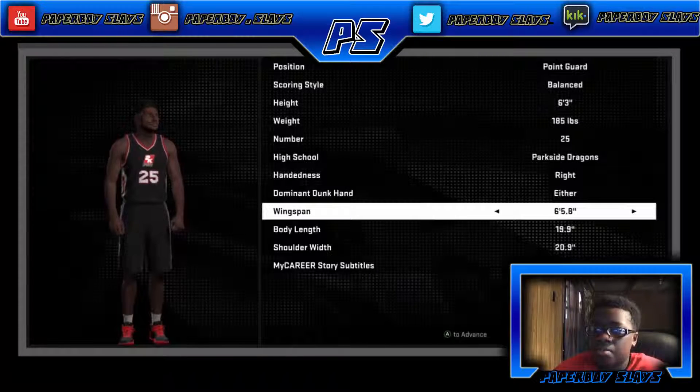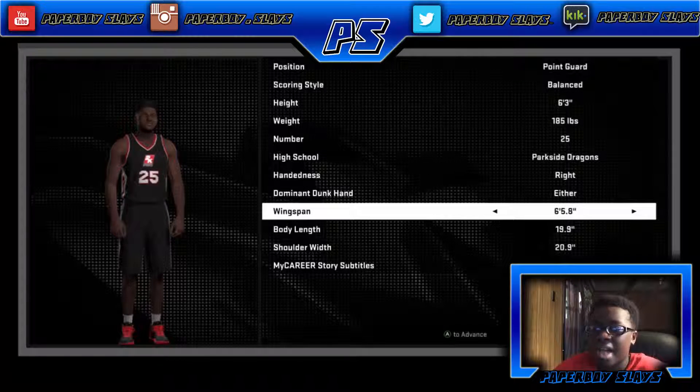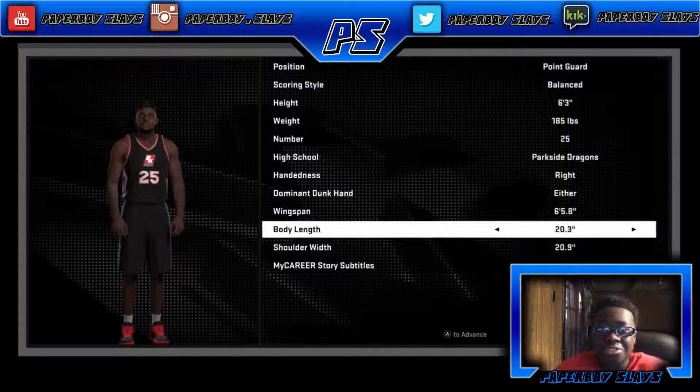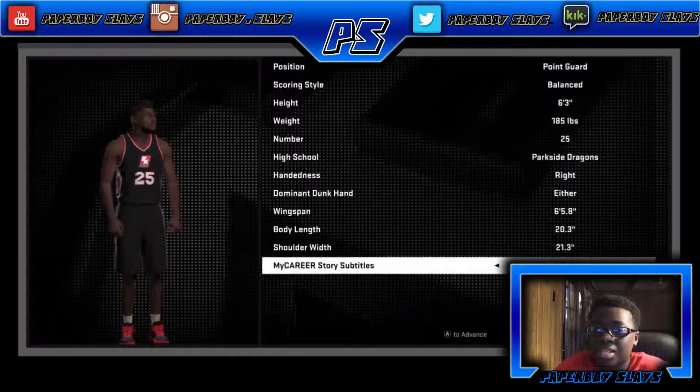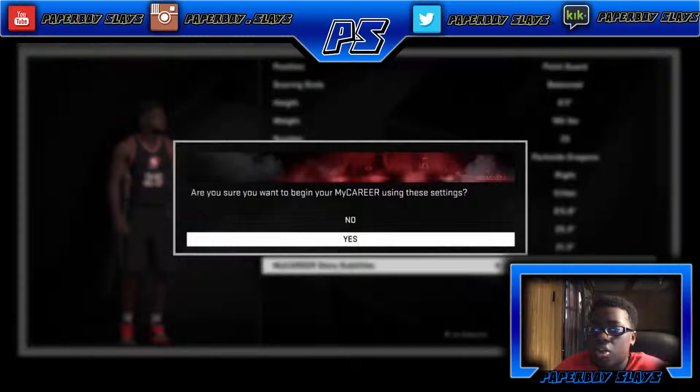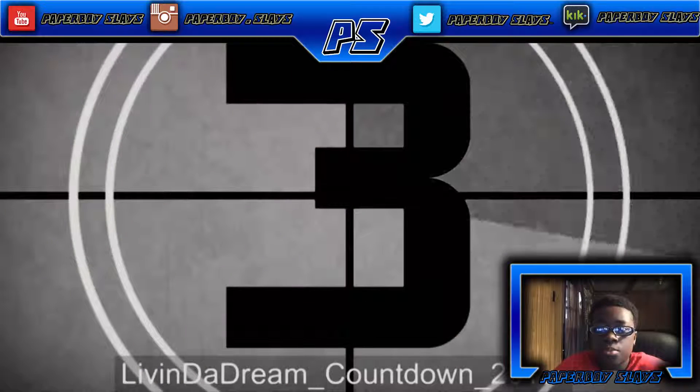My wingspan I'm going to put up a little bit — not too much. I don't want to have long arms like those cheese balls on 2K. So I'm going to keep my wingspan a little bit long and that's it. So I'm going to go ahead and start, and this is the cutscene so I'm going to be quiet.